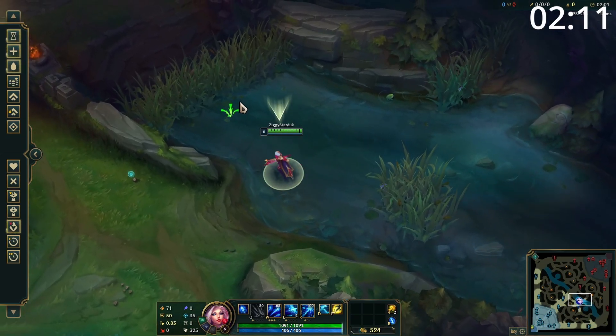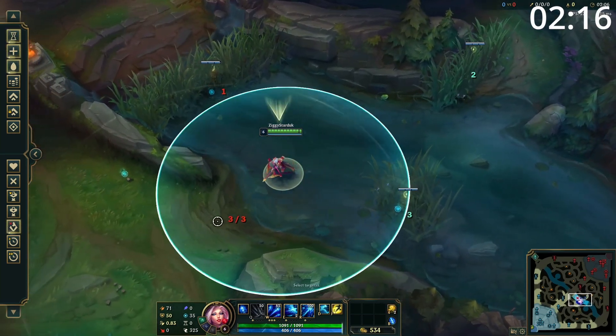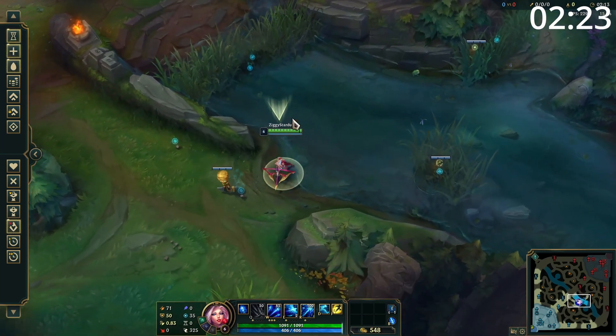Also, every ward that's placed will give you a baseline minimum score. This minimum score is a third of a point, which is worth about 20 seconds of vision. So if you place down a ward and an enemy Leona auto-attack Q auto-attacks it immediately, you will still get this minimum value of a third of a point.